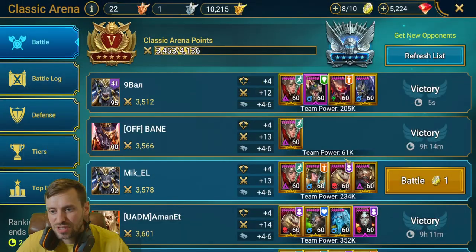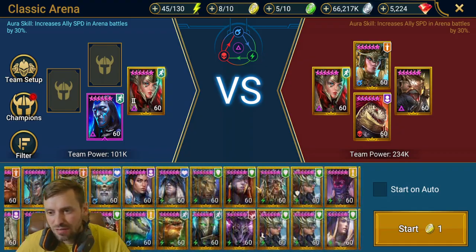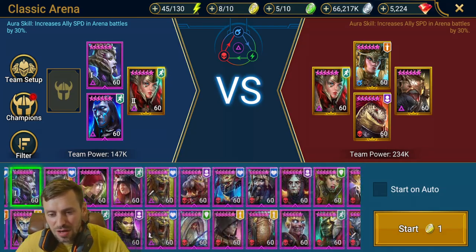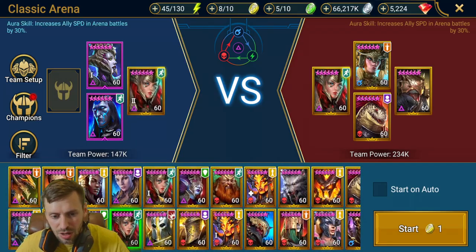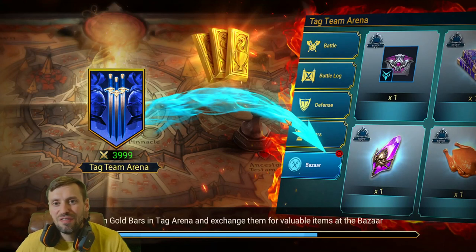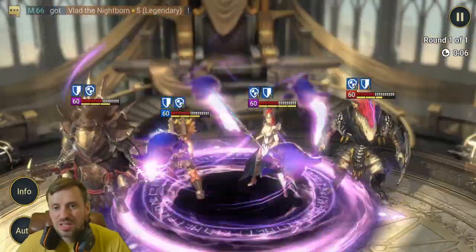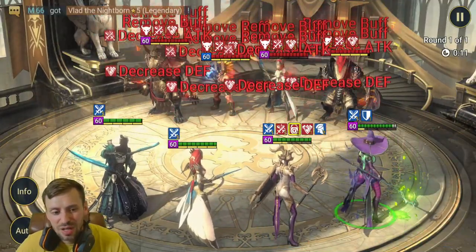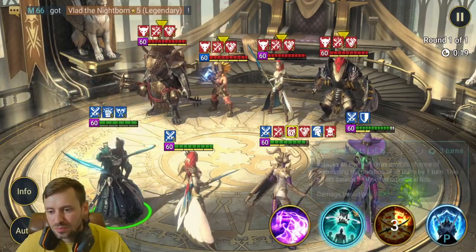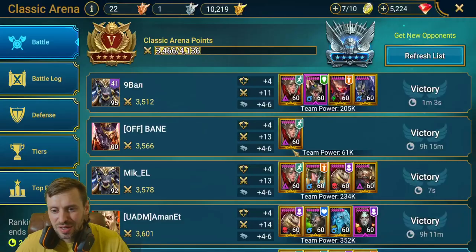This next team is really slow so let's go with a more free-to-play accessible team. I'm bringing in Umbral so we're hopefully faster, and my faster Arbiter, plus Madame. We got the speed advantage — CC locks them out, then Madame strips buffs. We slow everything down so Gembo can come in and do that big beautiful smack. We're getting all 100k damage across the board — nice.